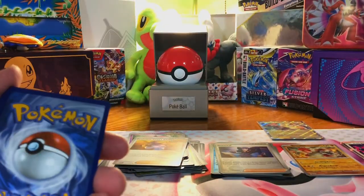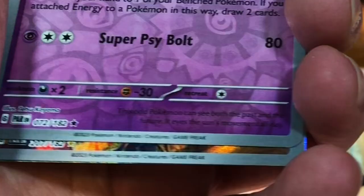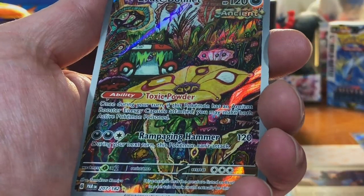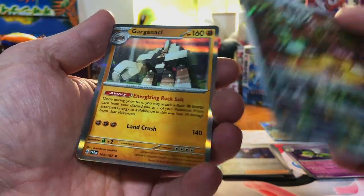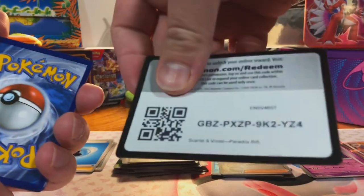Code card for you. We got an Espathra — however you say it — oh, it's an illustration rare, not a special. And oh, whoa — a Brute Bonnet! That's a wild looking thing. And a Garganacl — that's a nice artwork, that's a nice artwork. First illustration rare pull, but I am looking for specials.